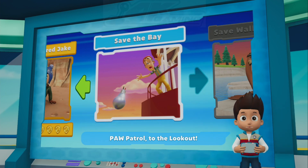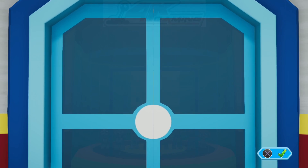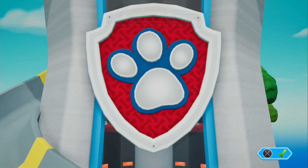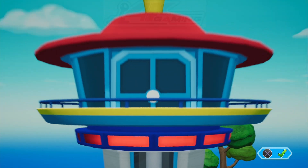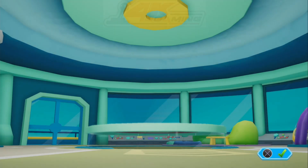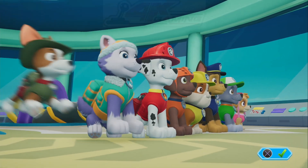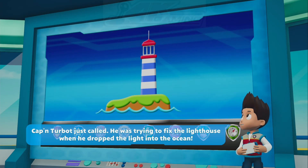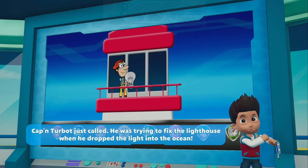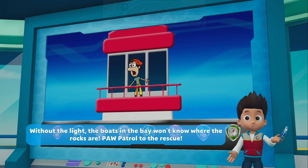Button to play Paw Patrol to the lookout. Captain Turbot just called. He was trying to fix the lighthouse when he dropped the light into the ocean. Without the light, the boats in the bay won't know where the rocks are. Paw Patrol to the rescue!